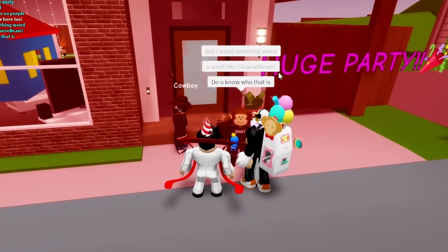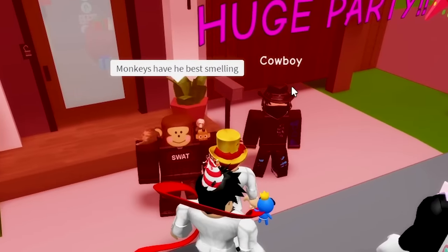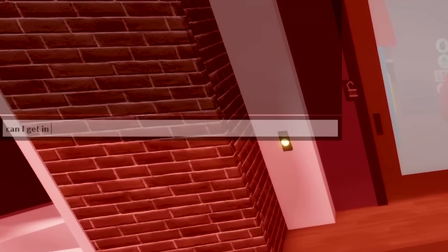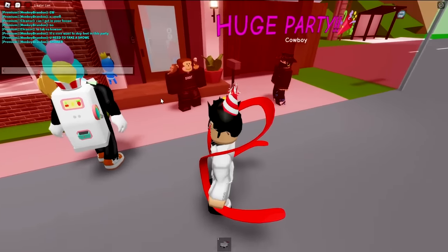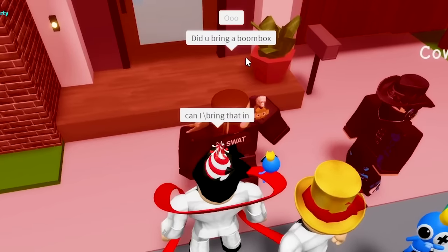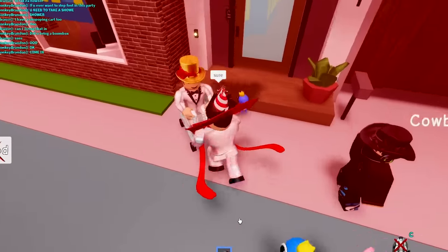Wait, I smell something. You smell like cleanse beam - do you know how that is? What? Wait, how can you smell me? He smells like poo. Monkeys have the best smelling - they can smell anything. Well, I haven't showered in a while. Ew, you smell? Can I get in your house to take a shower? Okay let's do it. So I'm going to be like, I have a shopping cart too - can I bring that in? Did you bring a boom box? You know what, I'm just going to lie - sure. Come on, let me in!